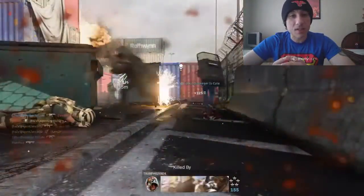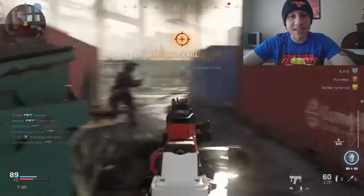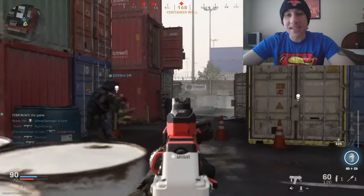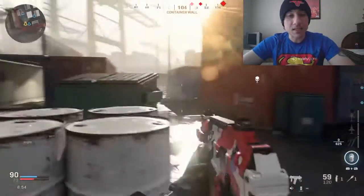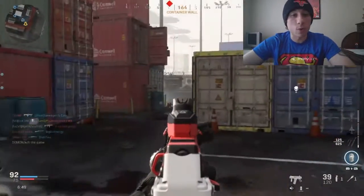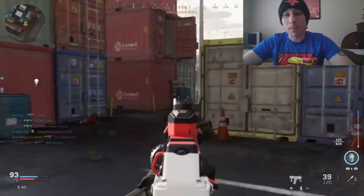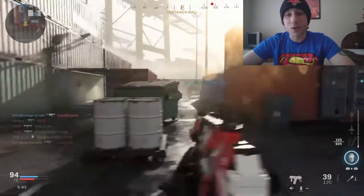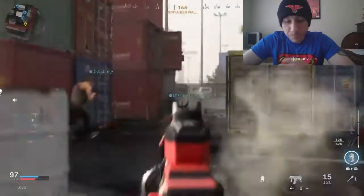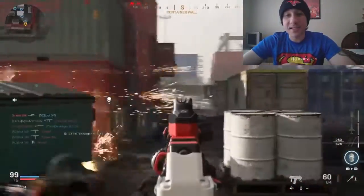The next attachment is the no stock, which increases mobility. I want to be as mobile as possible — as you can see I just died to a shotgun, and I'm going to be dying a lot to shotguns on this map. You want to be able to turn on people quickly. On Shipment, enemies sometimes spawn behind you and you need to turn on them as fast as possible — that mobility is going to help you out.